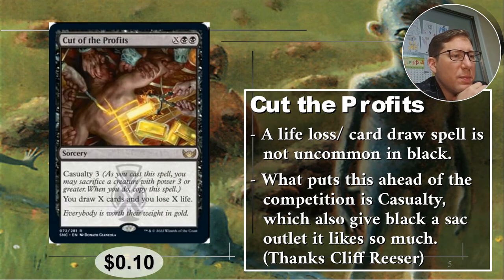Number five: Cut the Profits. This is an X spell — X black black — for 10 cents. It has casualty three, which means you sacrifice a creature with power three or greater and you can copy the spell. You draw X cards and lose X life. Since you copy the spell, you get double the amount of cards and lose double the life. Black is not bad at card draw — it's better than red, though not as good as blue. A lot of times black wants you to pay life or sacrifice a creature for the extra value. This one was recommended by Cliff Research. 10 cents.